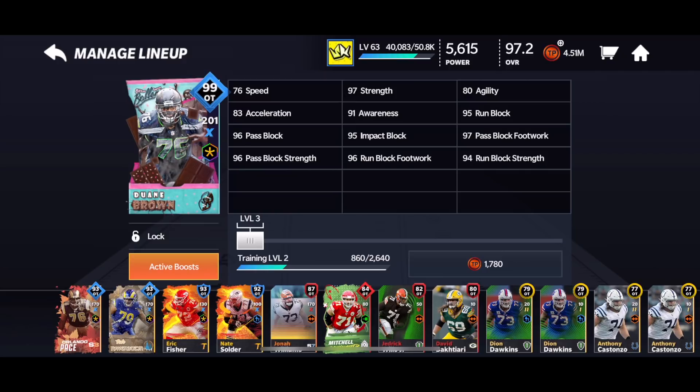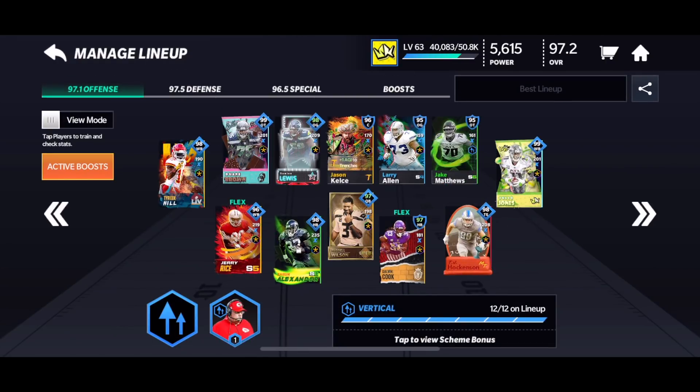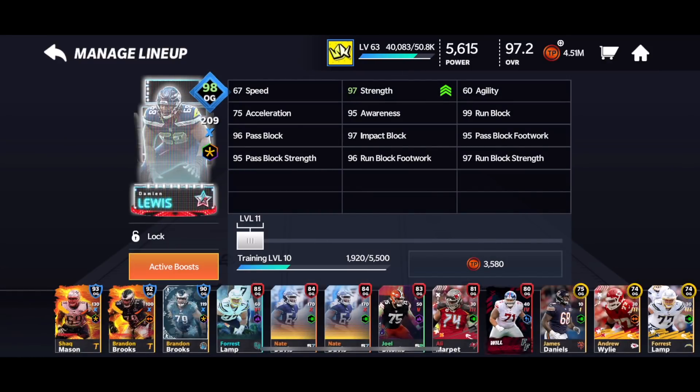I got Dwayne Brown — I think I actually ended up buying him. In my egg video, I ended up choosing a cornerback, and then I ended up getting a Crystal Legend cornerback. So I ended up selling the cornerback and buying Dwayne Brown because I needed an offensive tackle really badly. Also got a 99 Bittersweet Ballers card from Sugar Rush — I was able to pick up Damian Lewis. I believe I completed this set in the All-Rookie promo, or maybe I bought the card — I actually don't know exactly.